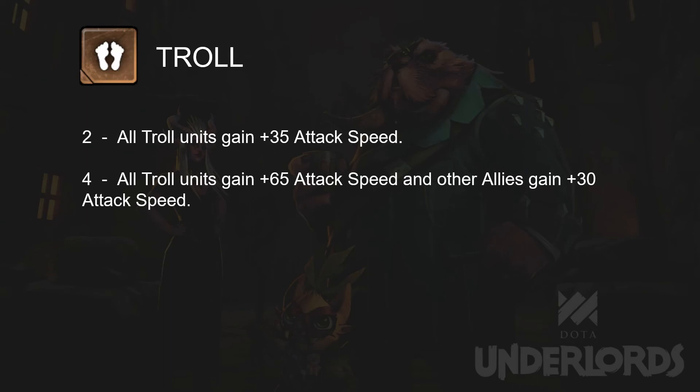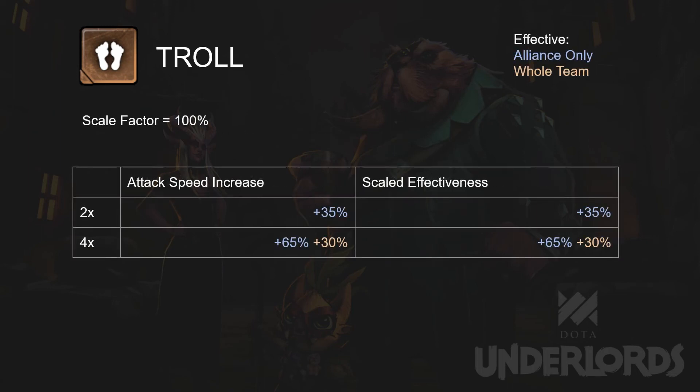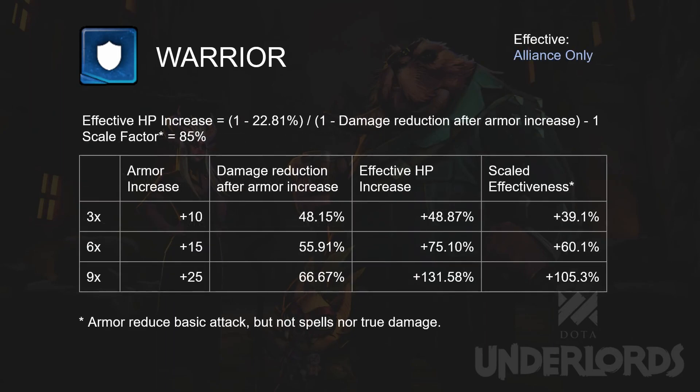Troll. Troll units gain increased attack speed, and with Troll 4, other allies gain increased attack speed as well. Attack speed increase translates to the same amount of expected damage increase, and as usual we are using 100% as the scaling factor. The last one is Warrior. Warriors gain increased armor as a bonus. Because we are not taking into account health regen, the calculation here is the same as Scrappy, but this bonus applies to the alliance only.